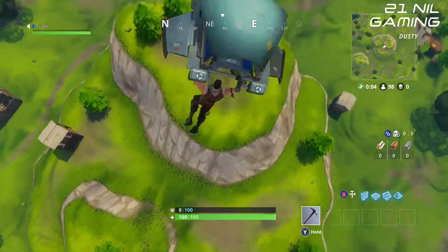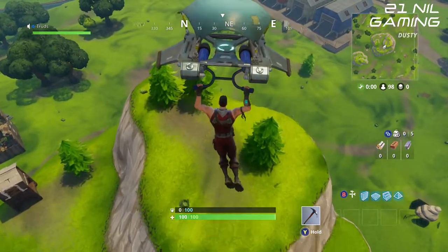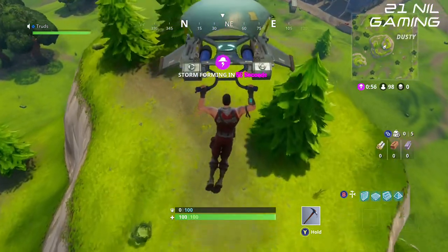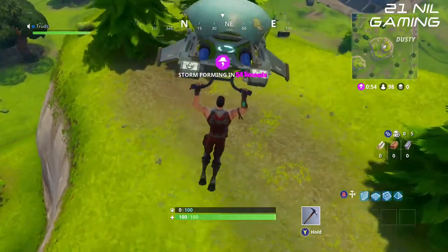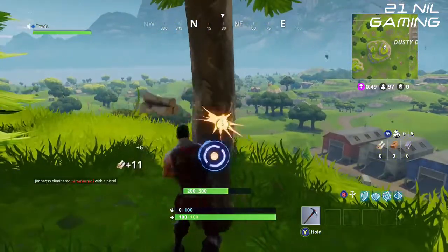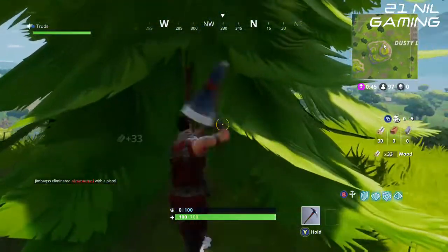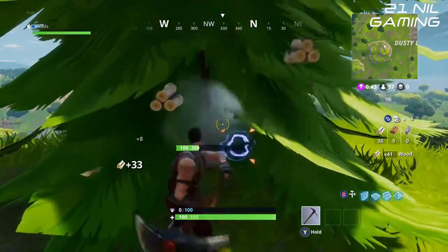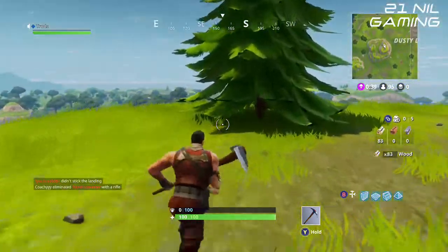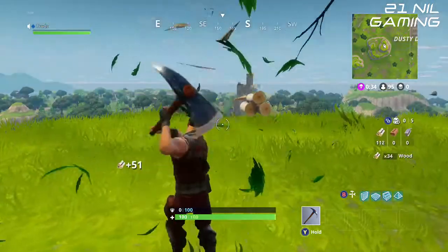Hello everybody and welcome. Fortnite Battle Royale is all about getting an advantage over your opponents, doing anything you can to take the edge and come out victorious. A popular way is to use the build tool to get up high on a hill or build yourself a base. But what if you don't want to get up high and want to move on to the next bit of loot quickly, but you're stuck on the hill you dropped in on? You can just try sliding down, but that's risky and you will lose precious health.